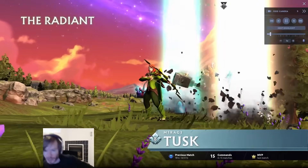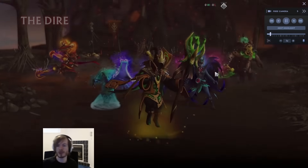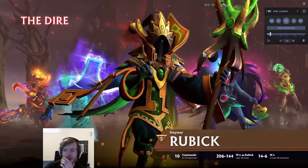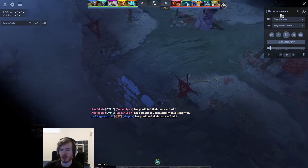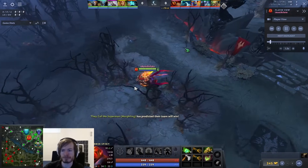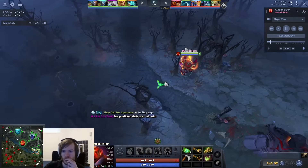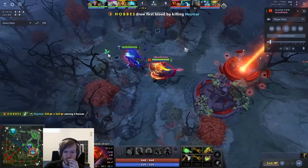Alright, this is the example game for the 7.35C Ember Guide. This game was quite the comeback, so there's some cool stuff to discuss. I laned against Storm Spirit - a very classic matchup, though a lot of things have changed over the years.